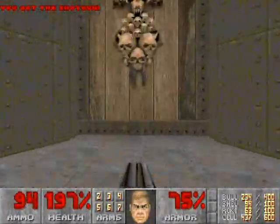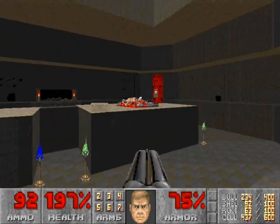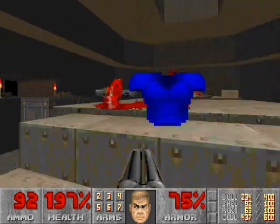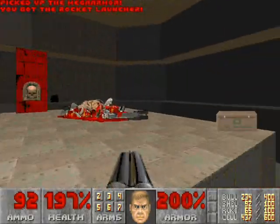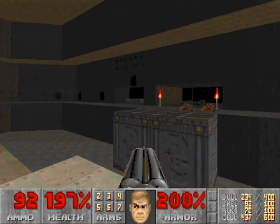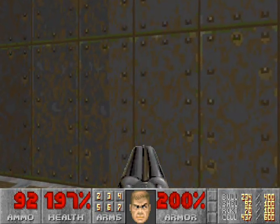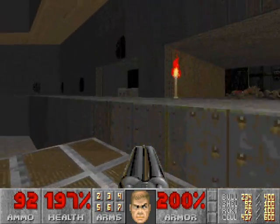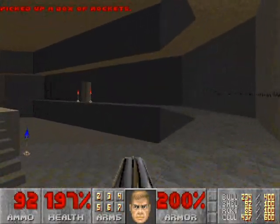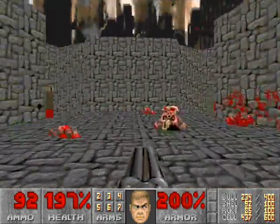This door will take us back to the area with the dead enemies. Now we'll grab the items from up top. This switch will open up a little alcove right there with some rockets — it's not a secret, but rockets are always nice and tasty.